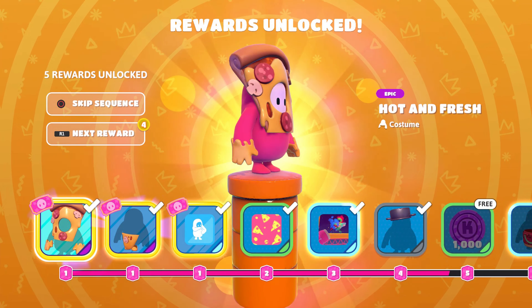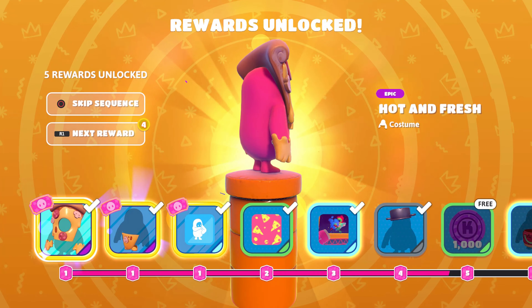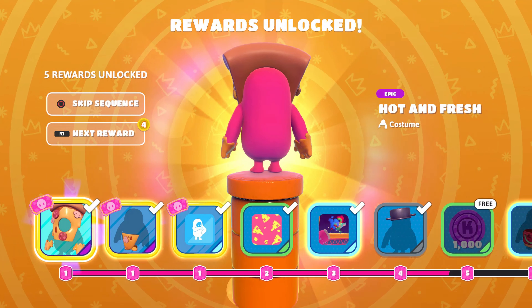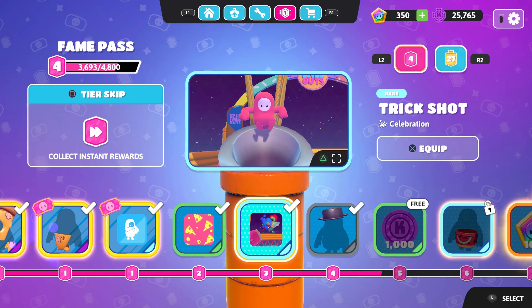The first skin we get by buying the Fame Pass is the Hot and Fresh — it's a pizza skin. I'm actually disappointed that there's nothing in the back, so it is a cool concept but when you use it, it's just not as much as I thought.